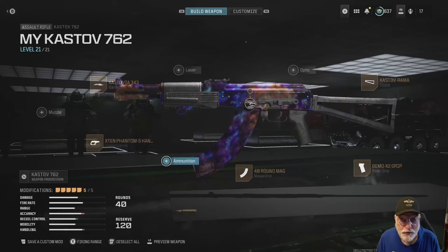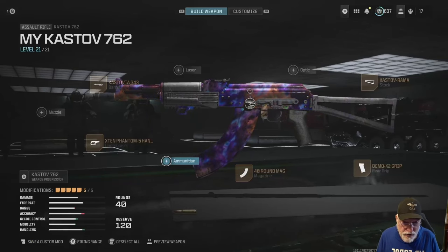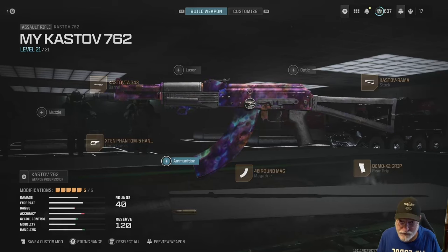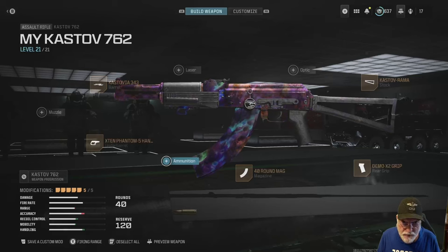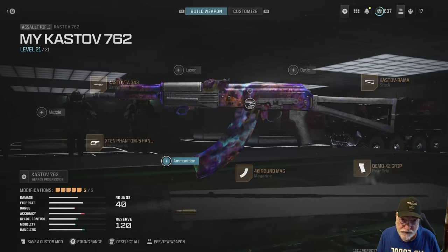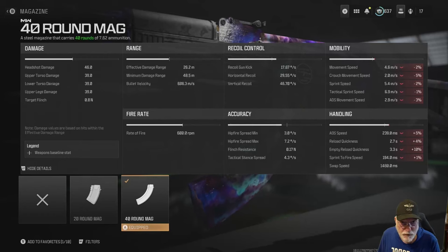Grandpa Newby reporting for duty with the OG massive Castoff 762 — the mainstay horse of Modern Warfare 2's public stable. But does it hold its prestige in Modern Warfare 3? Let's look at the configuration: 40-round mag.